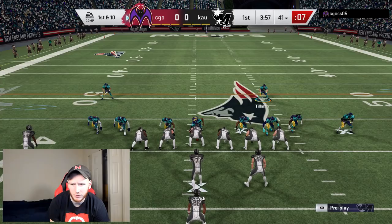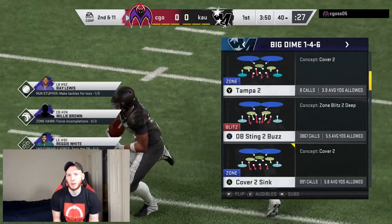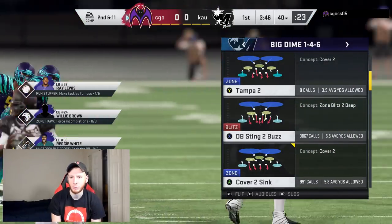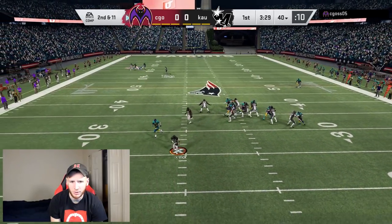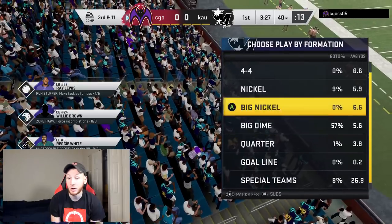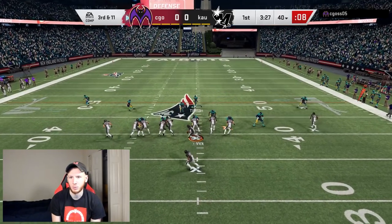These first couple drives are always feel-out drives. You want to see what your opponent's capable of, what he likes to do, and you can go from there about how you're going to play defense for the rest of the game. He's in gun wing — not really sure what he's going to come out with, so we're going to give him time. His three plays have been run, run, and a pass with one guy going out. So he clearly isn't comfortable passing the ball — I just need to make sure my run defense is on point. When they're in an unfamiliar formation, you need to quickly pick up on what routes they like to throw so that for future drives, you can be comfortable stopping them.